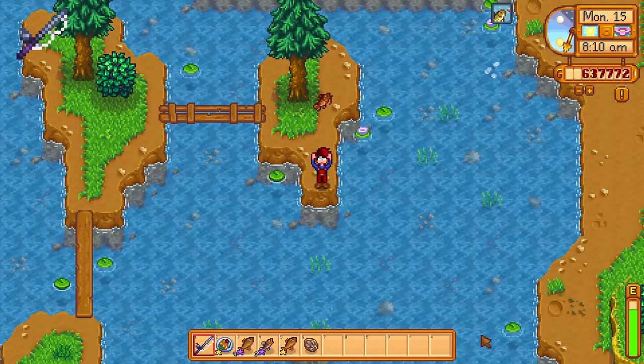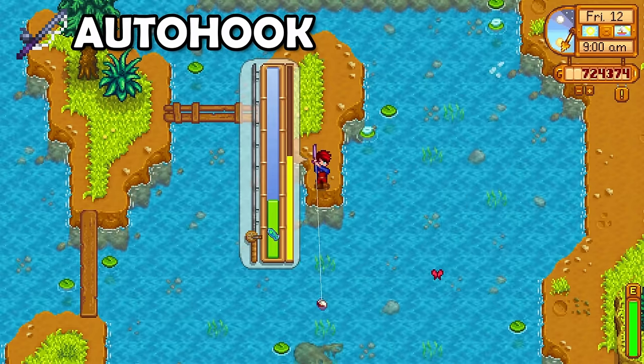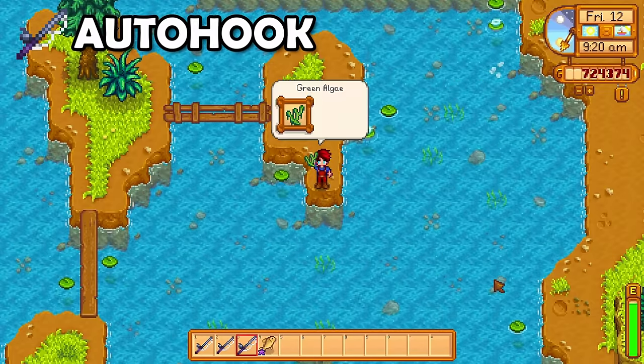The fishing rod has a couple of unique enchantments just for it. First, we have the Auto-Hook Enchantment. This will simply cause your character to hook in fish immediately without requiring you to click when you hear the sound. Good for lazy players like myself.